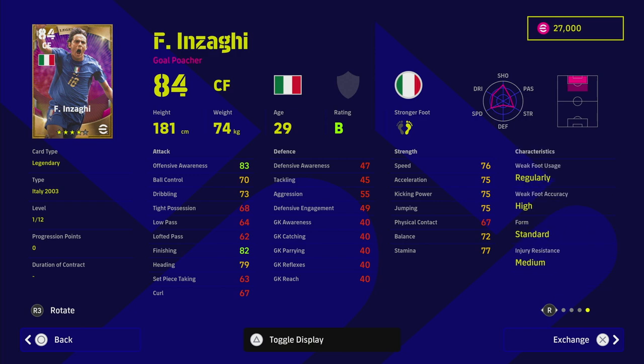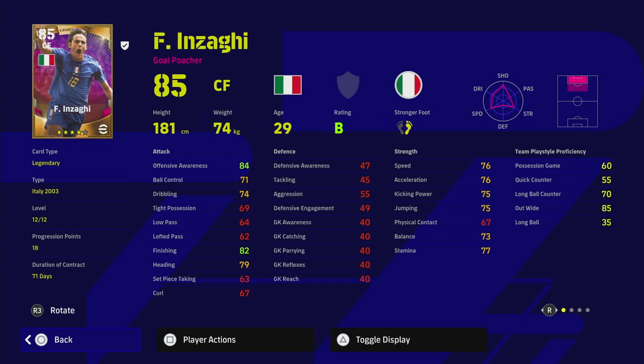I wouldn't be playing Inzaghi any other way. This card does have standard form and he's on a B rating, so keep that in mind. He has acrobatic finishing, long range shooting, heading, first-time shot, outside curler, and super sub — so you're going to get a boost when you bring him on in the second half.